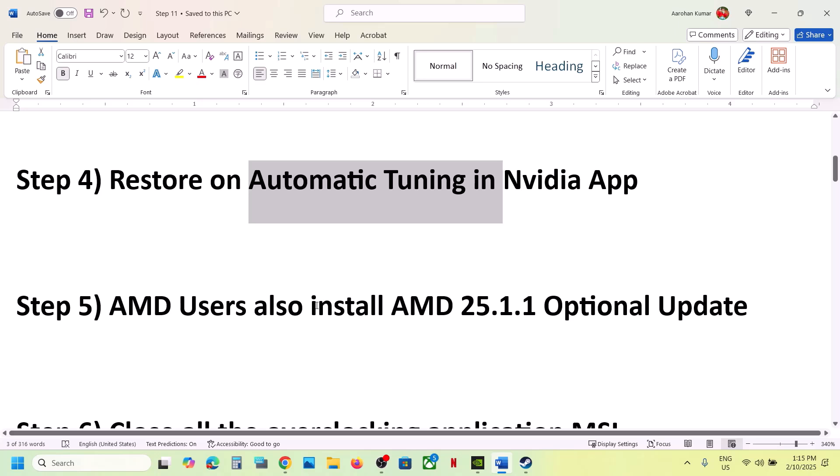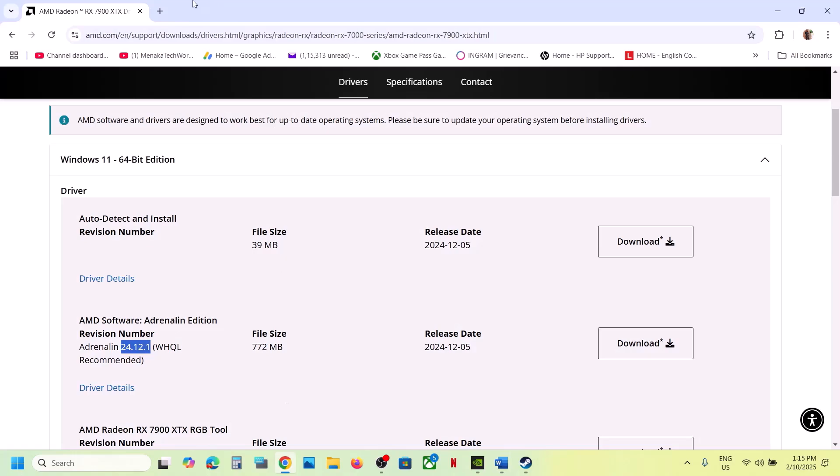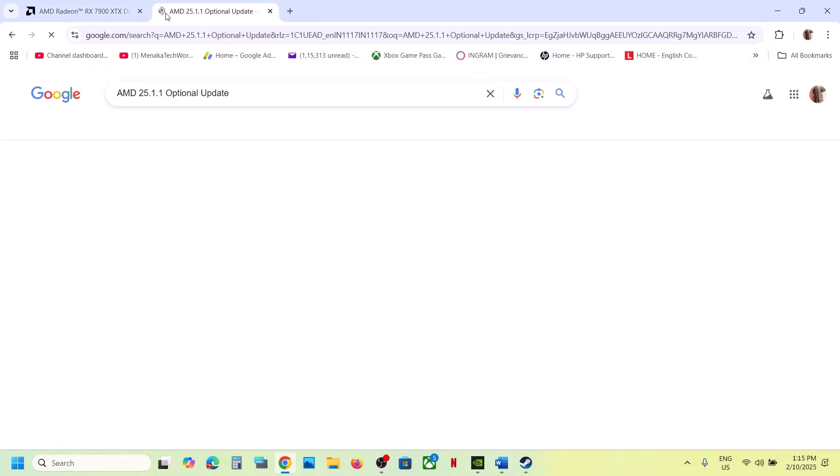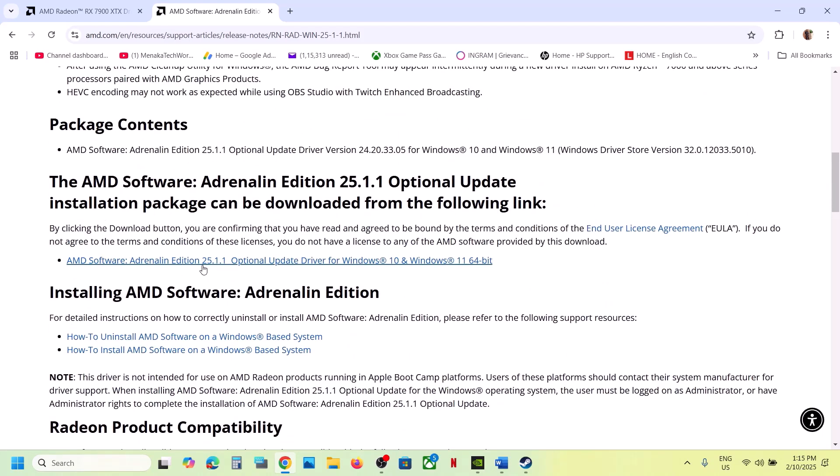This next step is for AMD users: install the AMD optional update. In Google, search for the update version, go to the AMD website, and scroll down. You can see the optional update — version 25.1.1. Click on it to download the exe file, run it, update, restart your computer, and then launch the game.